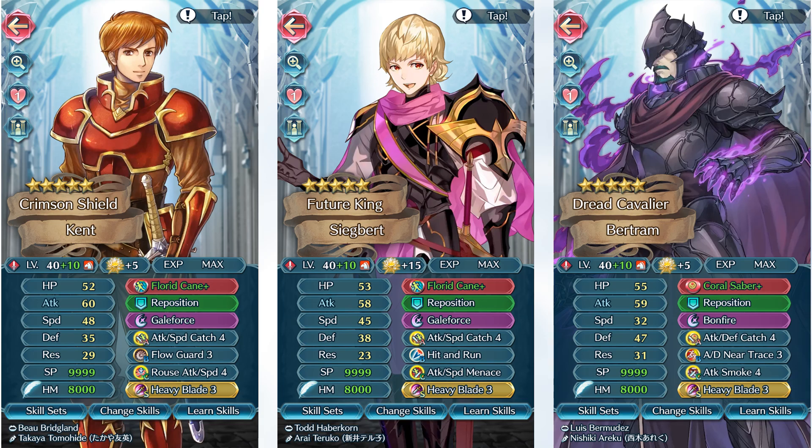I also want to bring up the Coral Saber Trace versus Florid Cane Flow comparison. They both provide the same effects — with Trace on Coral Saber you get the retreat, and with Coral Saber you guarantee your own double, but that can also be shut down. With Flow on Florid Cane, you also get the null follow-up effect and you get Trace in the weapon. The big difference is that Flows provide an extra effect as opposed to Trace which is just a debuff. So if you can afford to run Florid Cane with a Flow, that's generally going to be a lot better compared to Coral Saber and Near Trace. Granted you won't have to make a speed check with Coral Saber, but you do get an extra effect from the Flow, and Florid Cane provides additional stats.